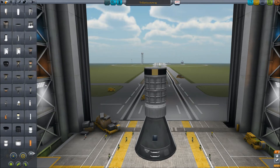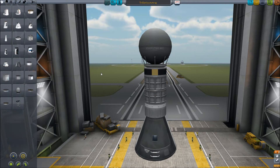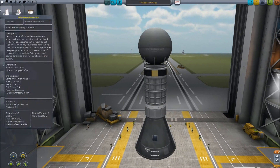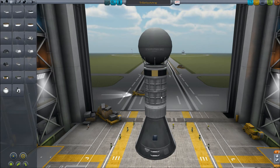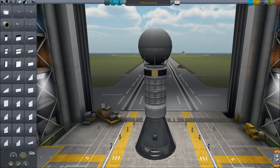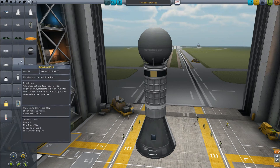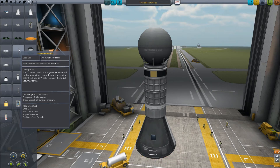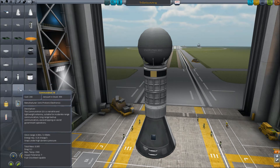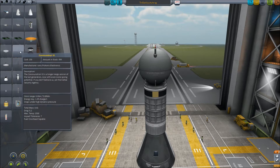And we need a probe core. I'll just use the Stayputnik for now because you won't have the others early on. This is basically within tech level three or four, I think even four to get these tanks. You can use the big tanks too, but when I have the small ones I tend to use them. We do have the Communotron 32, but that's higher in the tech level, so we'll use the Communotron 16. That's all you need to make it a satellite.